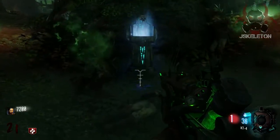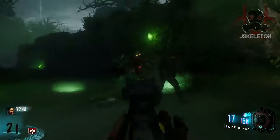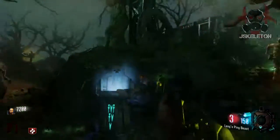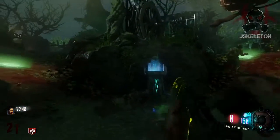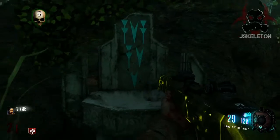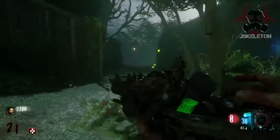Zombies are going to spawn out of these little green portals. You've got to keep them away from the statue — from the skull — or they're going to mess it up. That's your objective. Once it's done, the skull is going to drop and there's not going to be any more light.